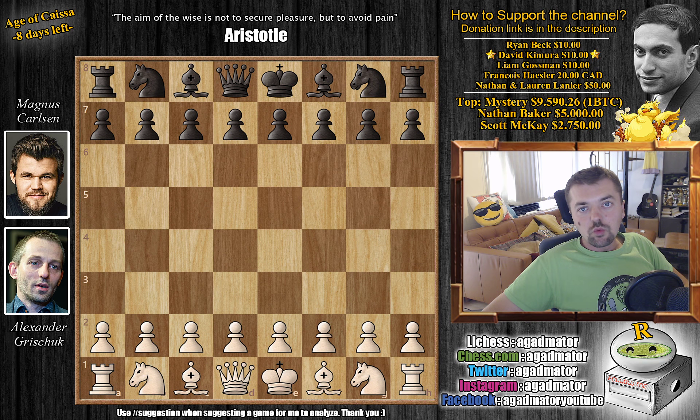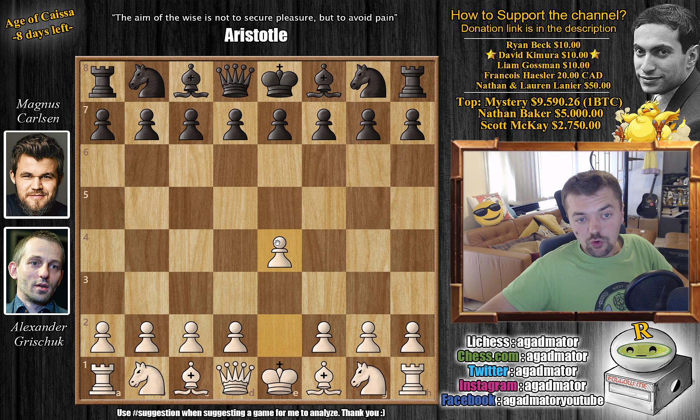Hello everyone and welcome to a really wild game from the final round of the St. Louis Rapid event — the third day of Rapid. It's Alexander Grischuk versus Magnus Carlsen, and it's quite the game. It's also a very important game for the standings of the tournament. So without further ado, let's check it out. Sasha has the white pieces and opens with e4.